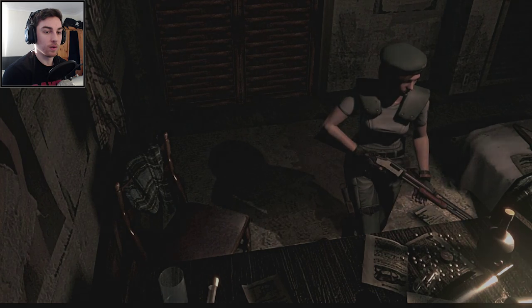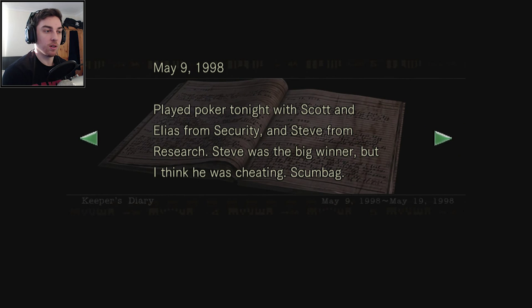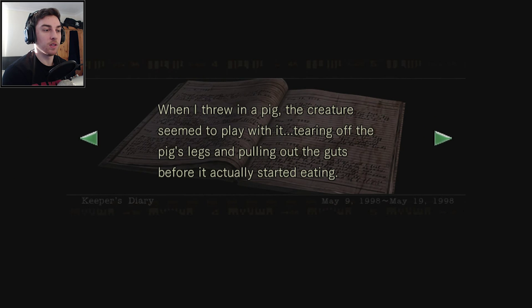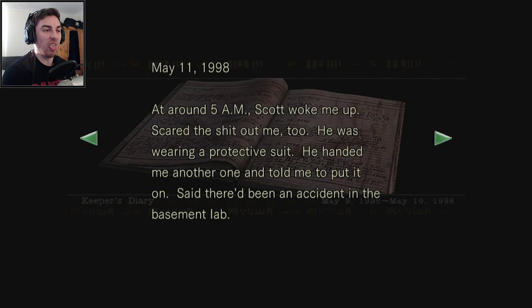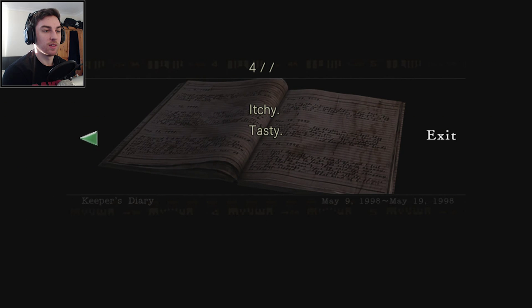Hello — there's a table keeper's diary. 'Played poker tonight with Scott and Elias from security and Steve from research. Steve was a big winner, but I think he was cheating, scumbag. One of the higher-ups assigned me to take care of a new creature. It looks like a skinned gorilla. Feeding instructions — give it live animals. When I threw in a pig, the creature seemed to play with it, tearing off the pig's legs and pulling out the guts before it actually started eating.' I'm not going to read all this — sorry guys. 'Itchy. Tasty.'